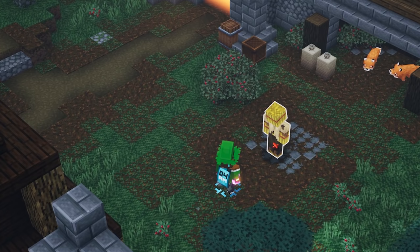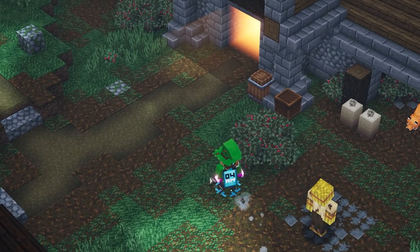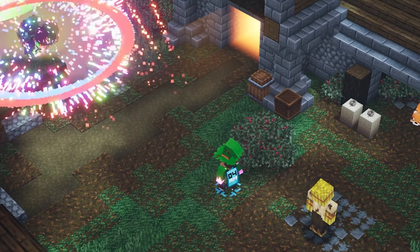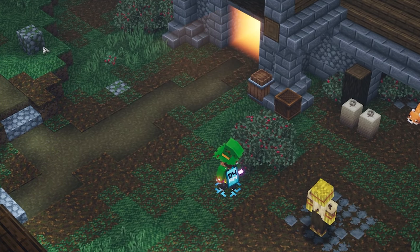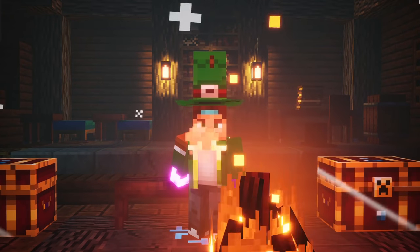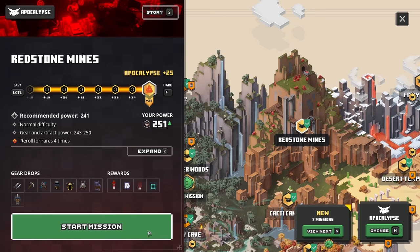Let's hope that my game doesn't crash. Oh, that is impressive, guys. Let me just wait for another recharge. Here we go. Bam. Oh man, this is gonna be so nice to use against a boss. So why not check it out, guys? Let's go to the Redstone Mines and try to take down the Redstone boss with it. Actually let's do this on the highest apocalypse plus difficulty. I am very curious if we can one-hit kill him.